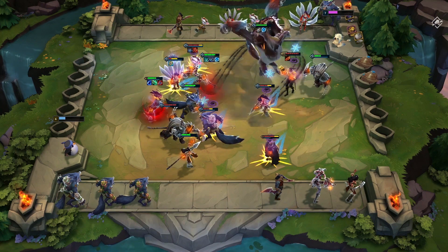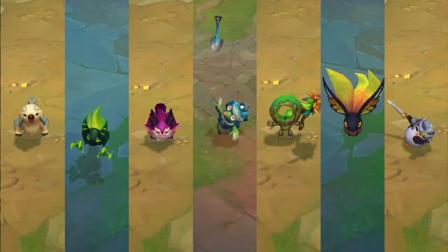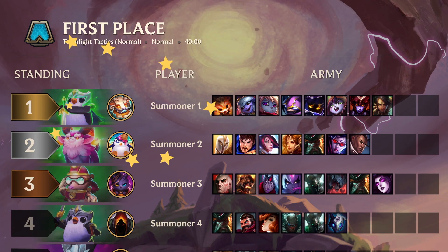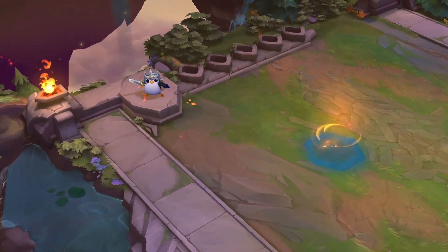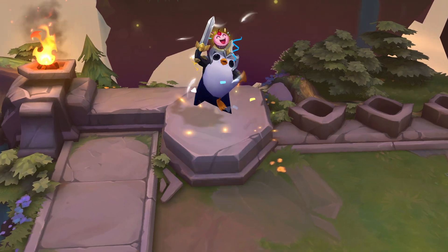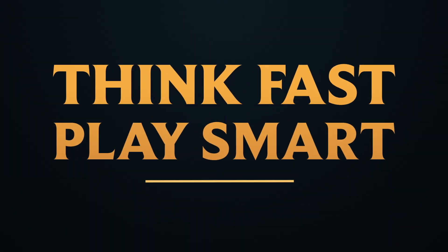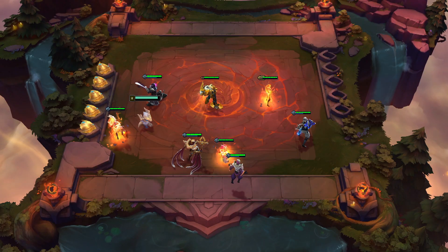Team Fight Tactics is a round-based auto-battler where players draft a unique team of champions to fight for first place. To win, you must be the last person standing, but victory requires a solid strategy. Be ready to think on your feet, round after round.